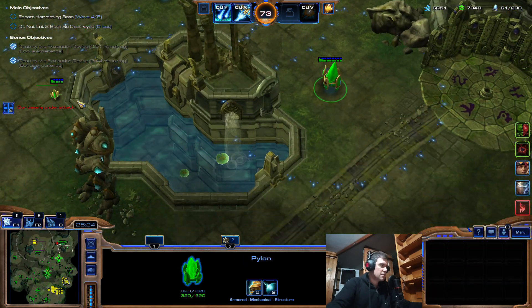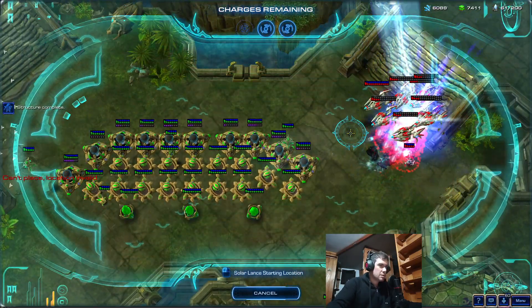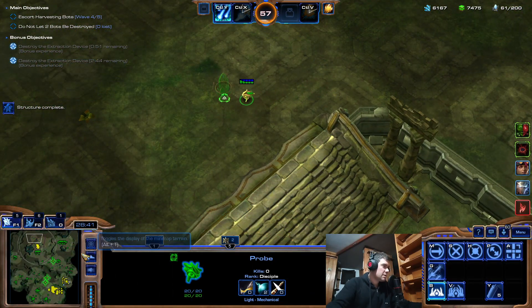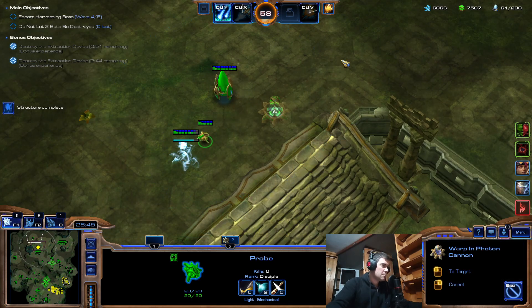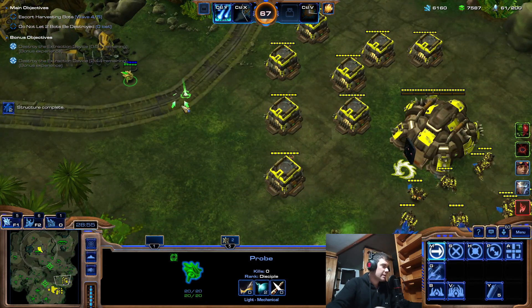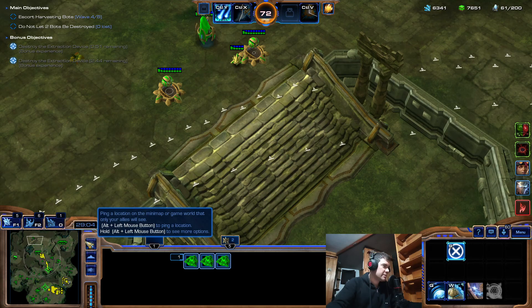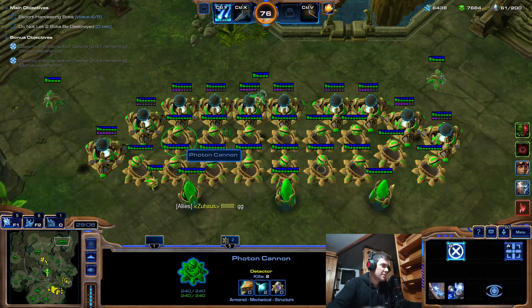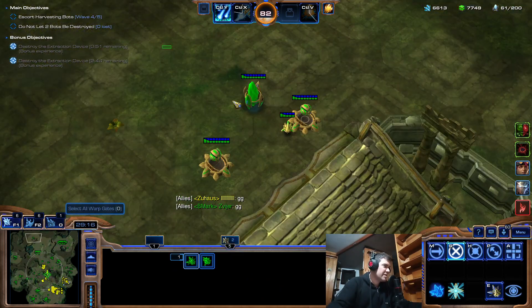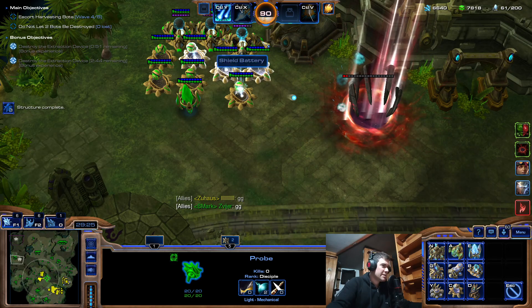Lost only one. Kill these dudes. That's it — pretty straightforward, pretty easy if you know how to do things. I have probes all over the place. There was a dilemma about going for carriers or not, but with the repair beam and shield batteries, and of course with an ally — a Han or Horner ally that knows how to do things — look at this now.